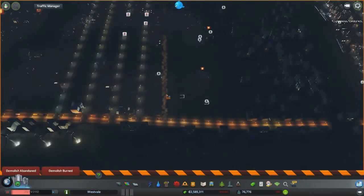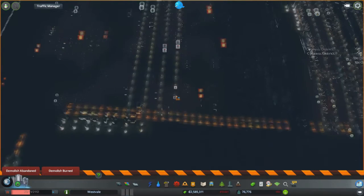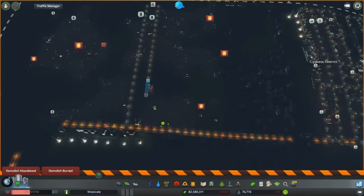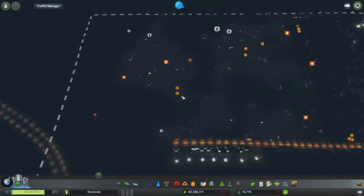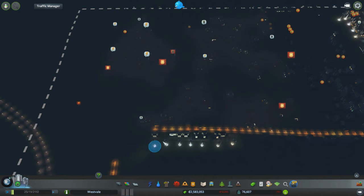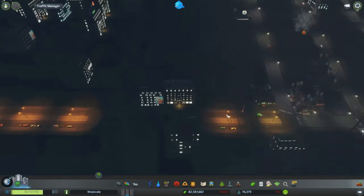I might as well talk you through the plan while I'm doing this. The plan is to create lots of different districts within the industrial area. All of this section here is now going to be industrial — we're going to have offices, factories, cargo terminals, although we've already got cargo terminals. And there we go, all gone. There's also something here I want to play around with in the future — you get to name roads, which I think is really cool, but we'll worry about that another time.